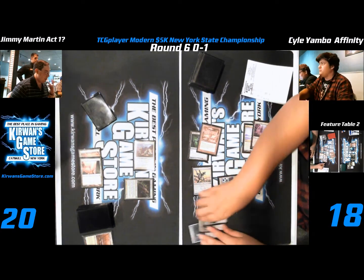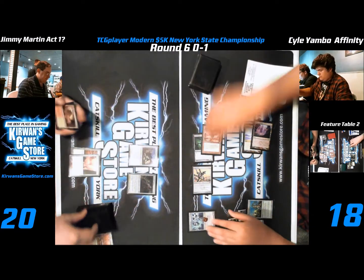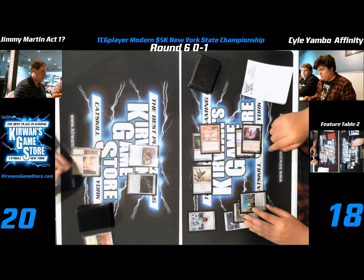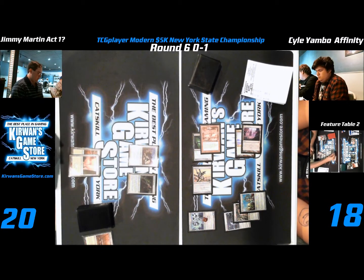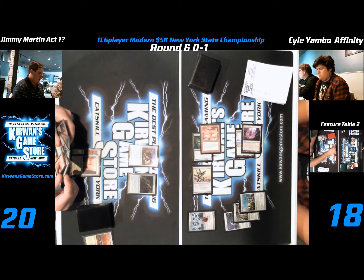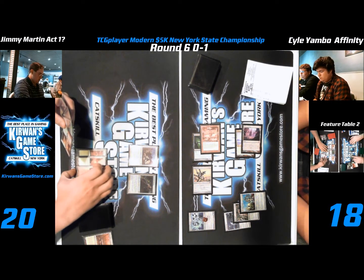He doesn't really have a lot going on. He can have a big Arcbound Ravager, but Jimmy's fine chump blocking with his Doom Traveler and tokens. His Near-Heath Pilgrim is definitely going to help Jimmy a lot. Life totals are 16 and 19. There's a Wear/Tear in Jimmy's hand — that's a good card.